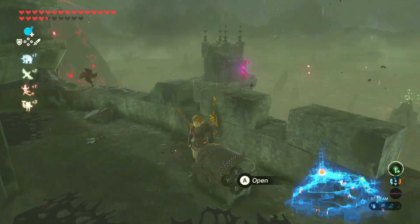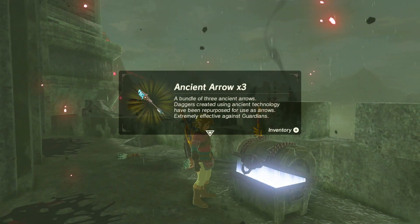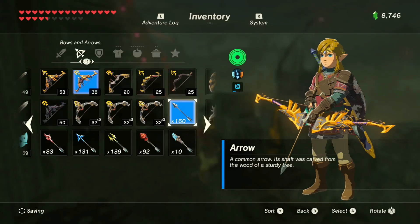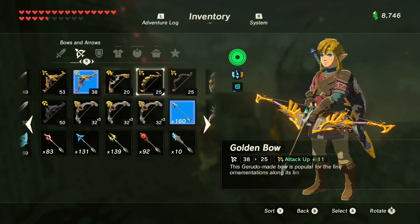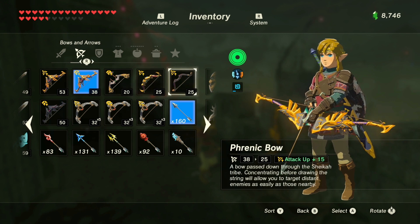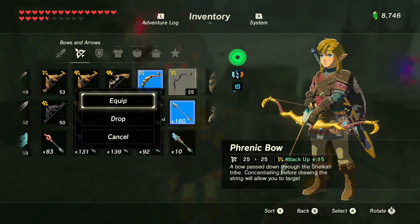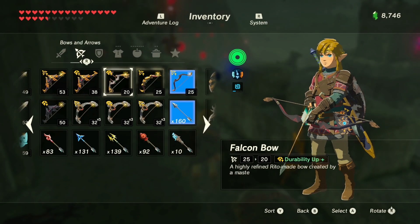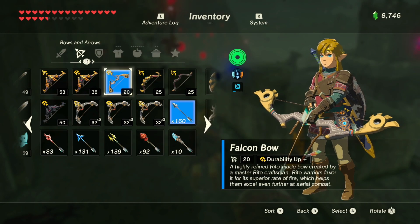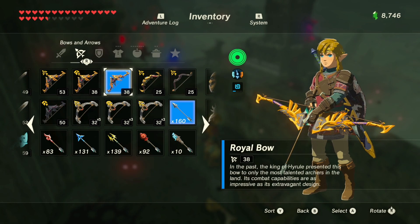Ancient arrows — nice. A nice royal bow — that could be good. This golden bow is kind of cool because it aims really far. They both aim far though. Maybe the falcon bow is the weak one — let's get rid of the falcon bow. That's what will rock. That's a lot of guardians. I like how it's just peeking at me though.